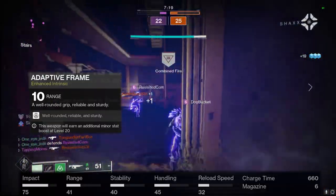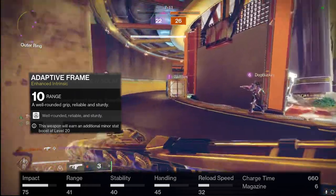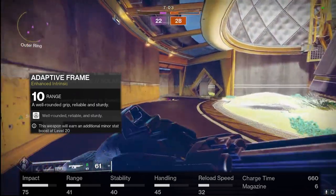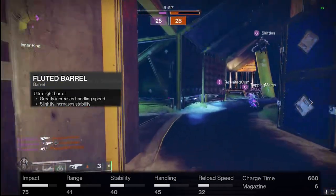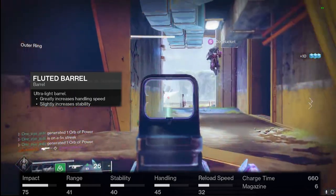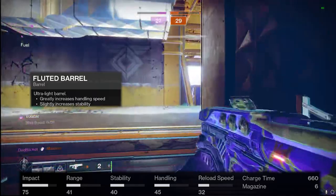Starting out with our PvP roll, we're going to have that adaptive frame with a plus 10 range on its masterwork, so we can sit at 41 range. The stat layout for this weapon has impact at 75, range at 41, stability at 40, handling at 45, and reload at 32. For our first perk for PvP we're going to be using Fluted Barrel — this gives us handling and stability so we can switch on and off this weapon just a little bit faster, plus that extra stability helps us map Guardians consistently, which comes into play with our third and fourth perk.